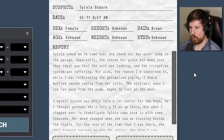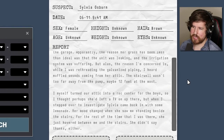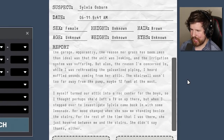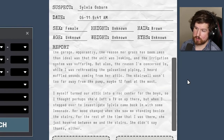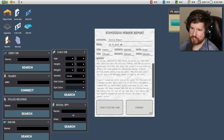Sylvia asked me to come over to check out her water pump in the garage. The reason her grass has been less than ideal was that the unit was leaking and the irrigation system was suffering. But the reason I'm concerned is while I was rethreading the galvanized piping, I heard muffled sounds coming from her attic — the stairwell wasn't too far away, maybe 12 feet at the most. I myself turned our attic into a rec center, so I thought she'd left a TV on up there. But when I stepped over to investigate, Sylvia came back in with some lemonade. Her mood changed when she saw me standing beside the stairs; for the rest of the time I was there she just hovered between me and the stairs. She didn't say thanks either. She kinda sounds horrible.